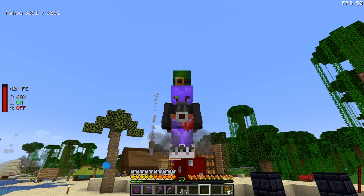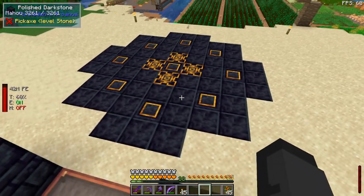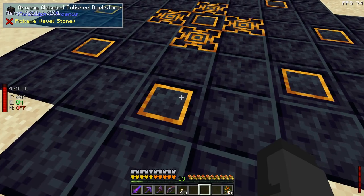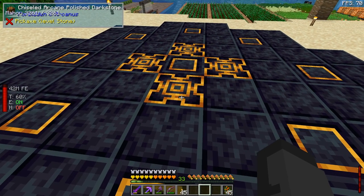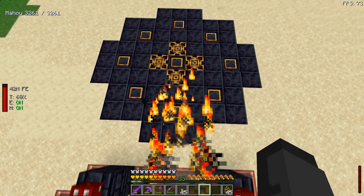Setup, apparatus, whatever you want to call it — here's how you do it. It's very similar to the Infusion Altar from Mystical Agriculture as far as the layout is concerned, except you need this as a base. These are polished dark stone. You need nine arcane chiseled polished dark stone and four chiseled arcane polished dark stone, and you have to put them in this pattern.